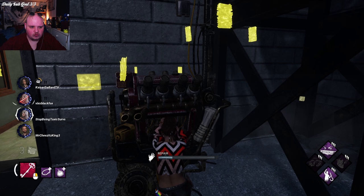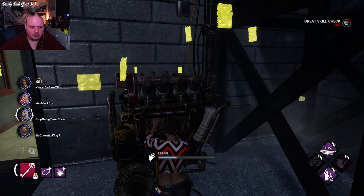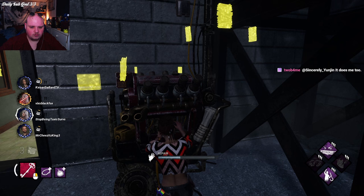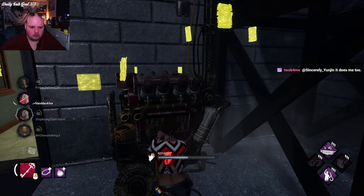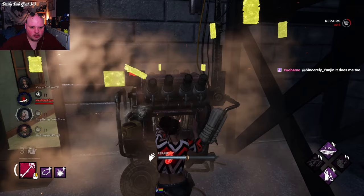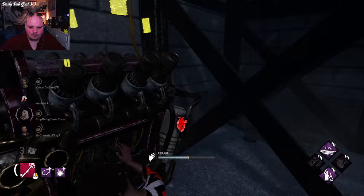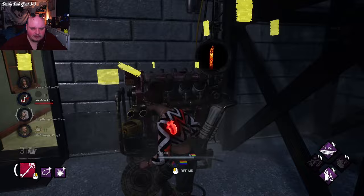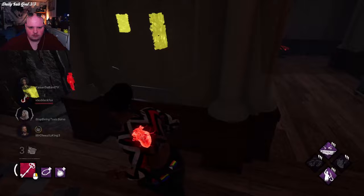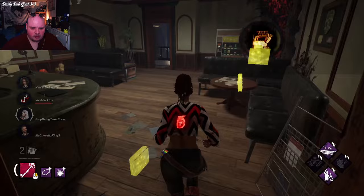I don't know why they don't even need to add any of my ideas, because there's a very underutilized status effect called 'deafen' that only exists in one place in the game — a Hag add-on. Do you understand how cool of an effect deafen is? Imagine perks designed around deafening survivors combined with undetectable, making killers like Dredge or Nemesis more stealth-like. Could you imagine Nemesis barreling down on you completely quiet? That would be terrifying. I hate how utterly underutilized that status effect is.